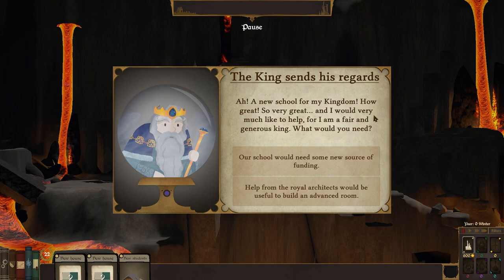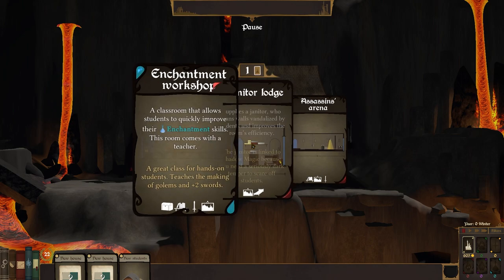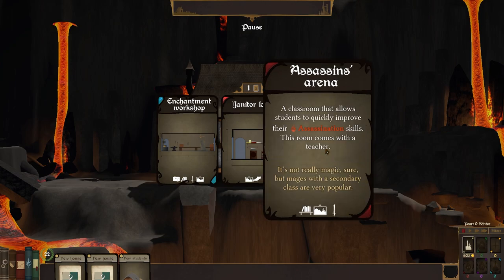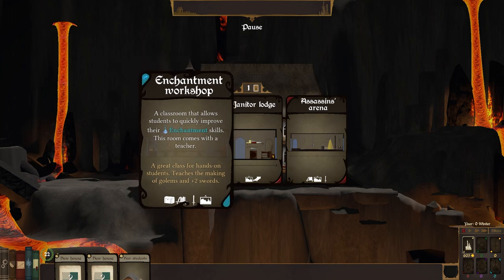A new source of funding, or help from the Royal Architects would be useful to build an advanced room. Yes — enchantment workshop, another janitor's lodge, or an assassin's arena. We could get an enchanter's workshop, but that would really specialise our mana game. I think it may be better for us to get an assassin's arena. We've got some really nice options with enchantment. I do believe.